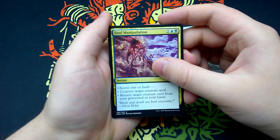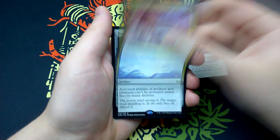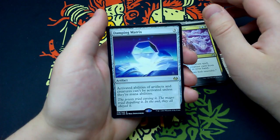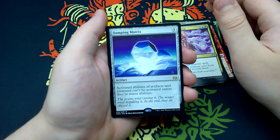English is hard. And our rare is Damping Matrix. For three it's an artifact — activated abilities of artifacts and creatures can't be activated unless they're mana abilities.